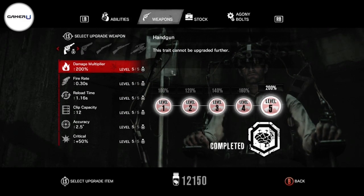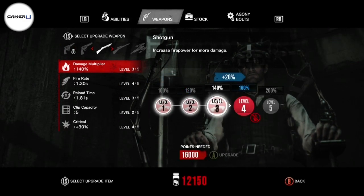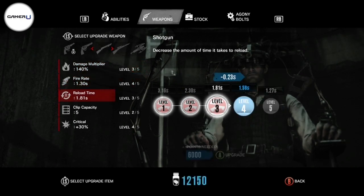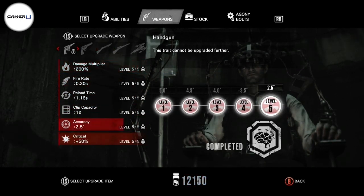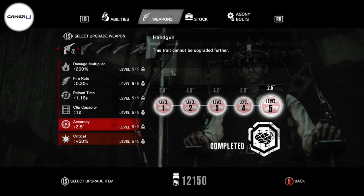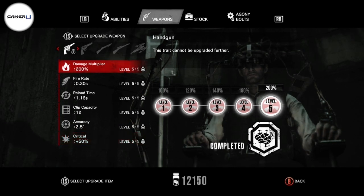For the weapons category, I would focus on upgrading two weapons: the handgun and the shotgun. If you put your points into these two weapons, you can easily max them out and have a deadly close to mid range arsenal with you. Get the damage, accuracy, and critical upgrades first — they're the most important ones.